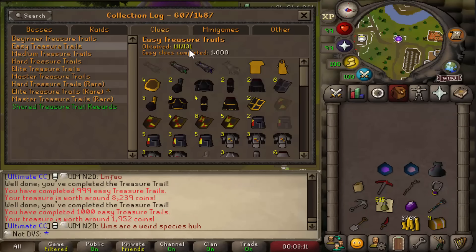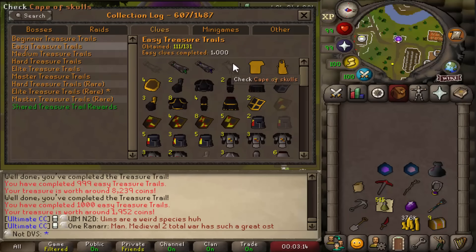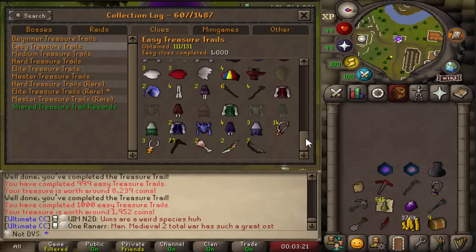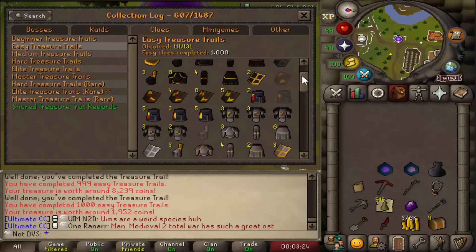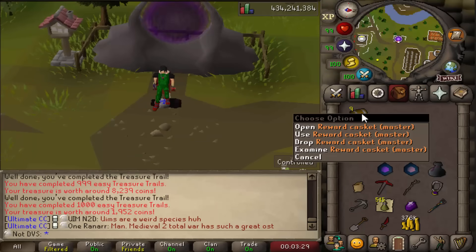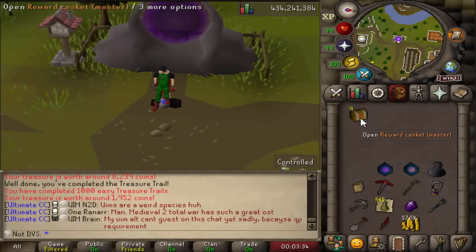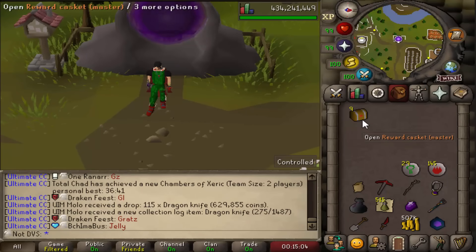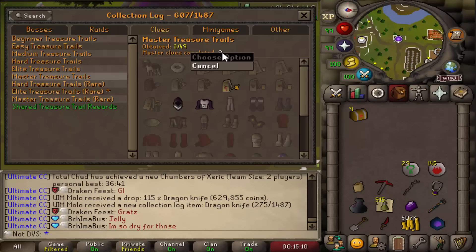Let's head over into the Collection Log. I got 111 out of the 131 easy clue slots, so I'm still looking for 20 — two more team capes, and of course I didn't get any pieces of the Monk Robe G, which was expected. I don't really know when I'll go back to doing more EZs, it probably won't be for a pretty long time. But I did end up getting nine total Master Caskets from this — I got 11 total clues and only two I wasn't able to do, which is pretty good. I have nine Master Caskets to open — there is a 1 in 15 chance I get a Mimic from these. This will double the amount of Masters I've done. I currently have three items from Masters. Let me show my Master Log — nine total completed so far.